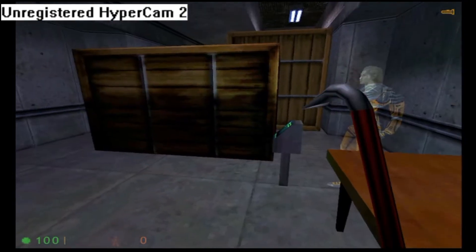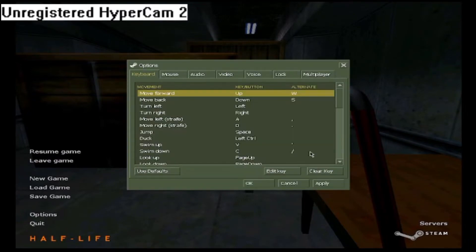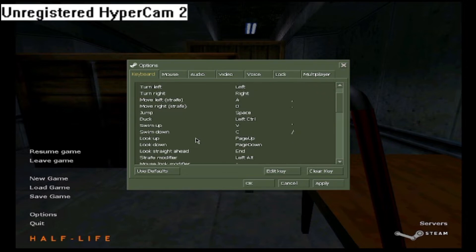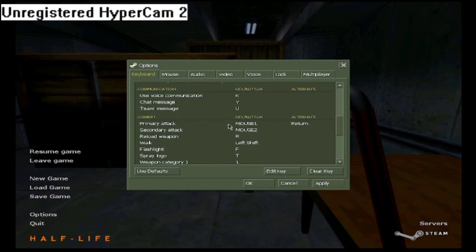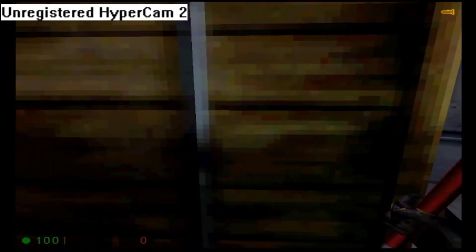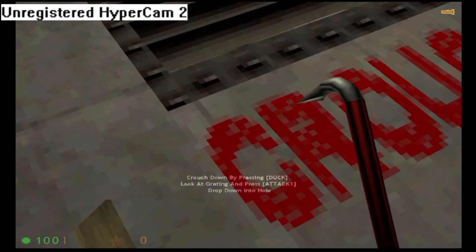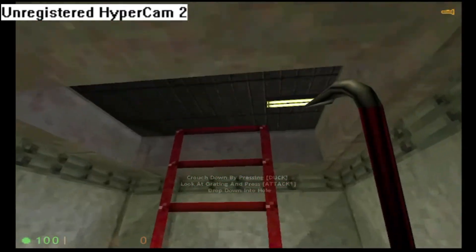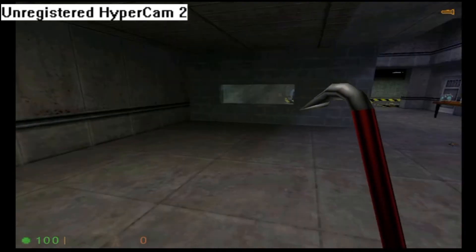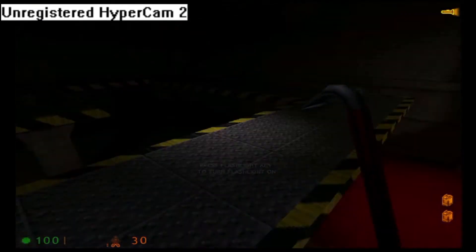Then simply smash your way through the debris. Uh-oh. That wasn't good. Wait. I won't let me... Hmm. I won't let me... Return? I'm not sure. Is that glitchy? Okay. Activate your suit flashlight for the next area. Is that some power?